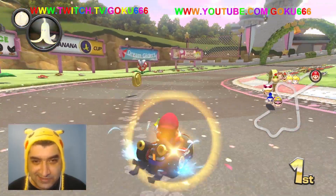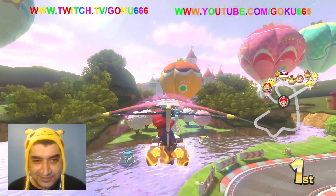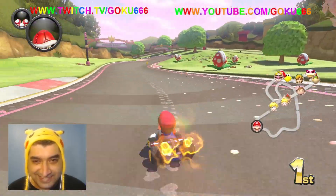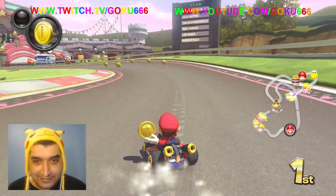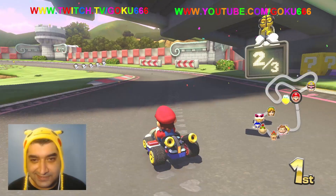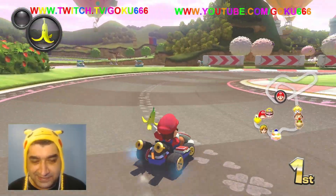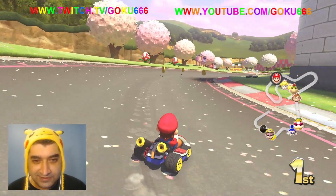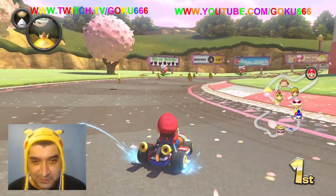There are little piranha plants. Like cherry blossoms blooming in the background. Hot air balloons. There are little boats — like swan boats. It's cool, I've always wanted to drive one of those little swan boats — like the little pedals where you pedal them across the water.